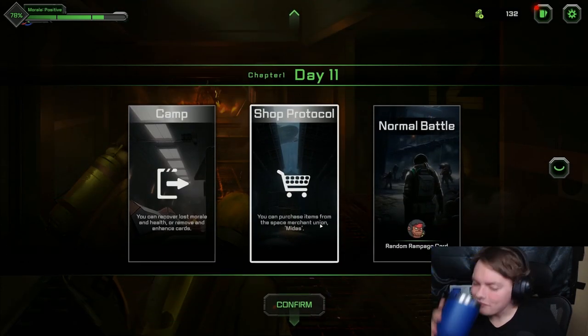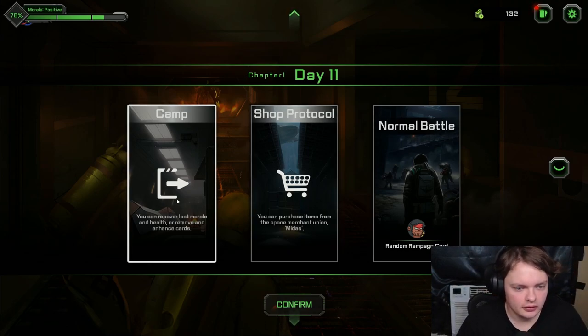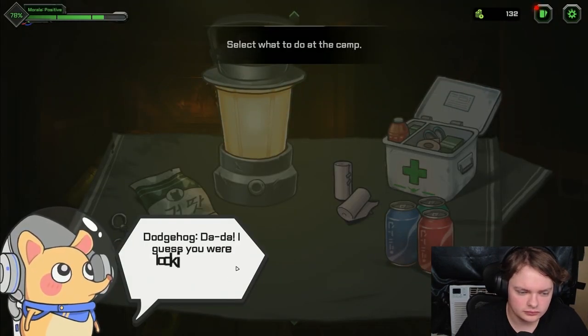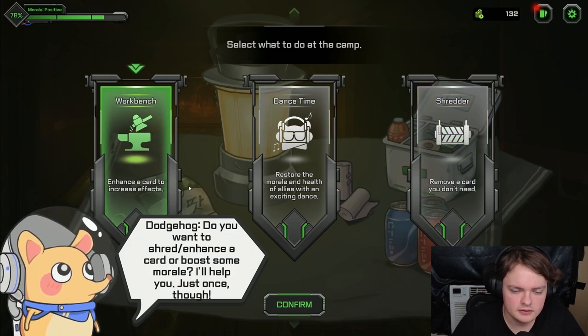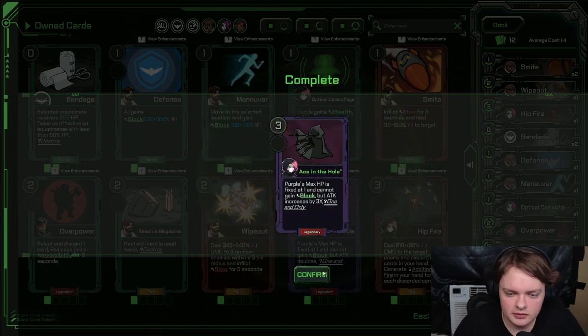I am considerably broke, but let's check out the camp — I have not done this yet. If you're looking for me, you just set up camp, right? Dance time — restore the morale and health of allies with an exciting dance. Remove a card you don't need. Reverse effects. But attack increases by three times. If I'm going to use this one, it might as well be good. Okay, so camp's really good.